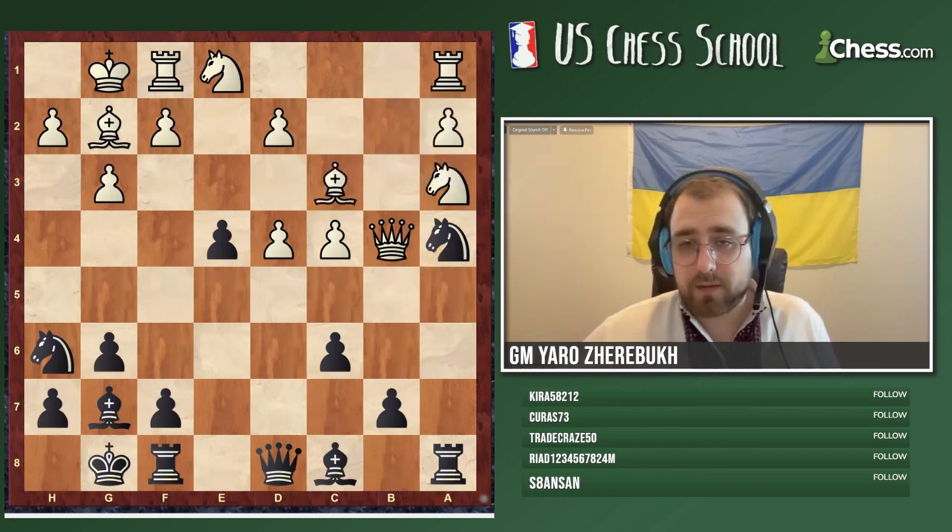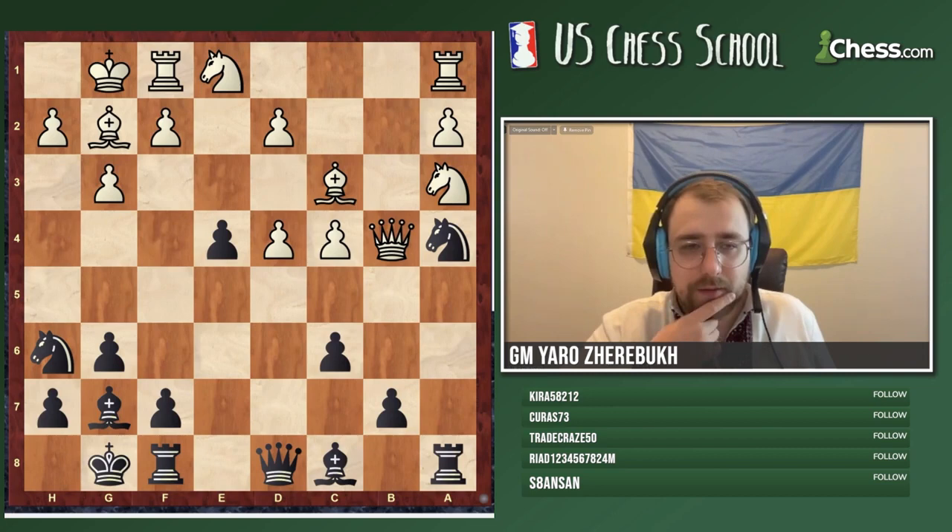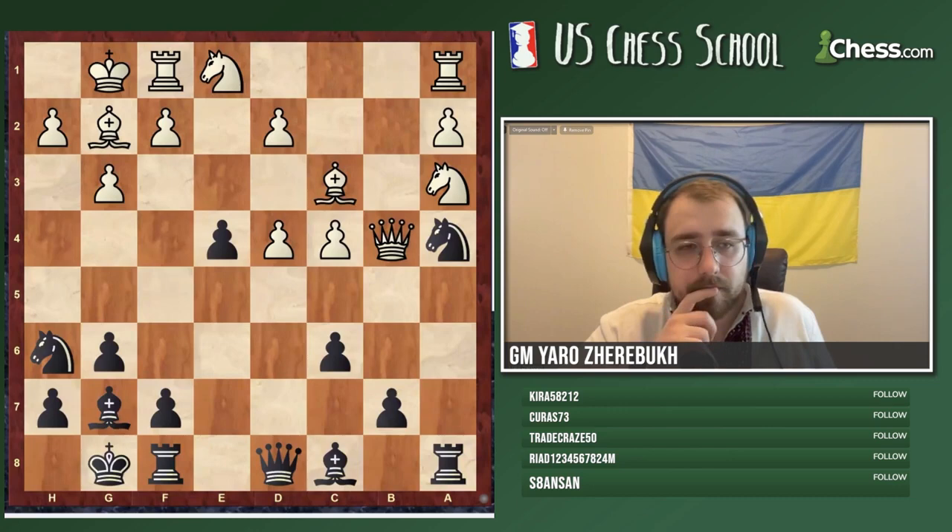Bishop c3. And here comes one of the most difficult parts in this game — black to move. I see a lot of you suggesting c5, which is not a bad idea, but you can do it better. Basically you can make a certain move and then c5 a little bit later, but it's not the immediate c5.